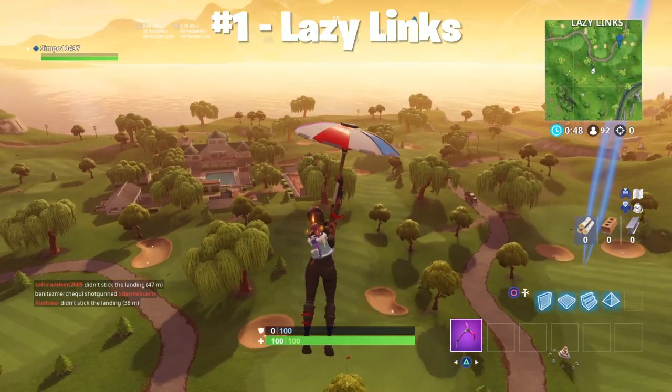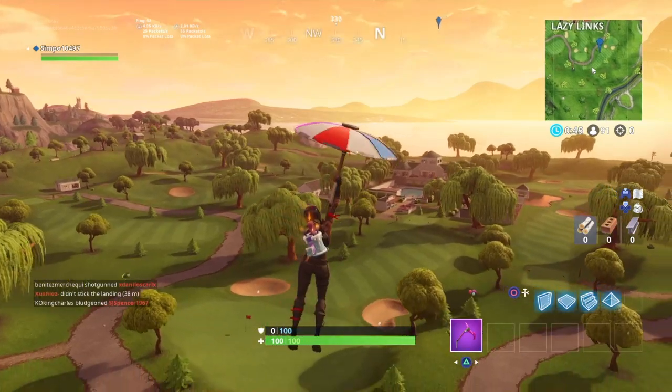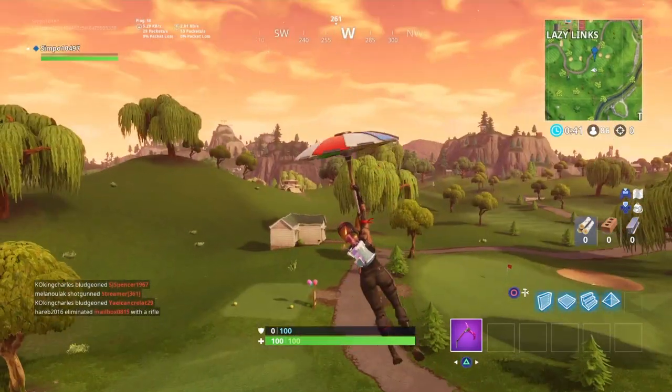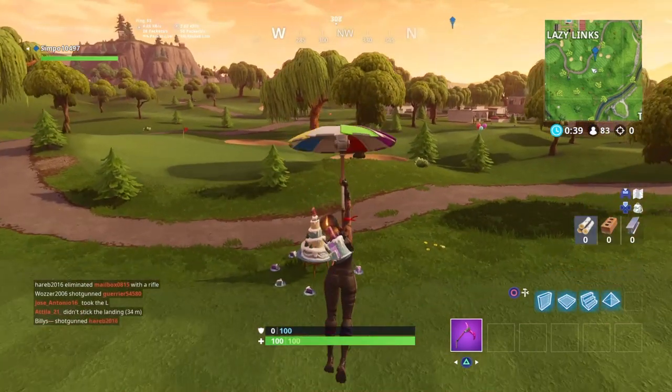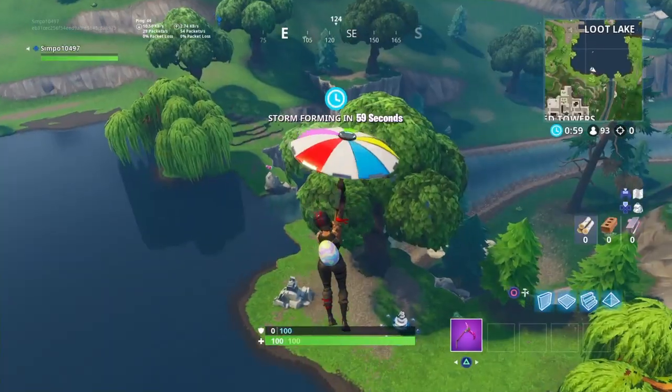Alright guys, how you doing? Hope you guys are all well. So as you know, Fortnite birthday has just dropped. So these are the 10 locations of the birthday cakes for you guys, starting off with the first one in Lazy Links. All you need to do is land by it and dance. There are 10 all together on the map and I'm going to be covering them all in this video.